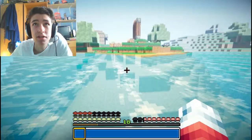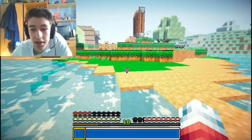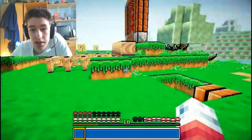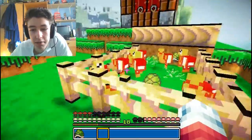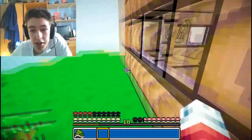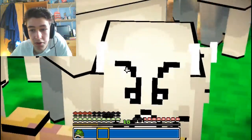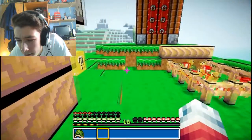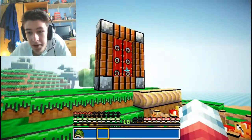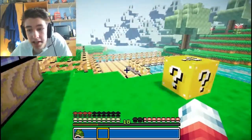A diamond chest plate costs, I think, eight diamonds — so that's a really good find. It'll help us against the mobs and, of course, the curse of dry bones this island has possessed us with. Good news is I've been playing a bit offhand — I've been doing some chickens because I need them for what I'm about to do today, and I've got a lot more cows. Last episode I said we're going to go together, but we are going to do that now. I just wanted to do that startup.